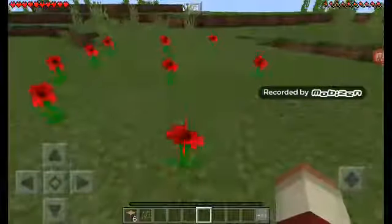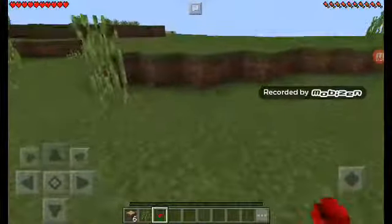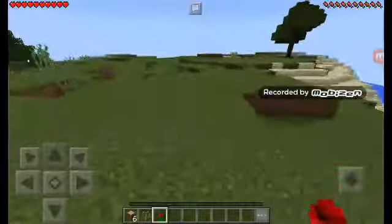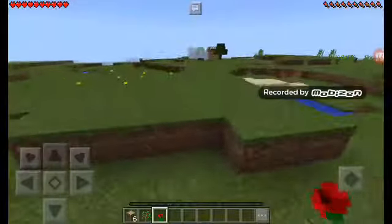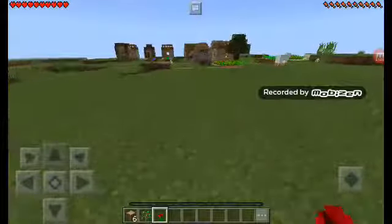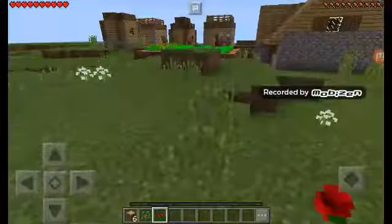Let's actually get a flower — a little poppy — to place down once we get near the village. The village looks like this. I'm going to come towards it. It's right here. Yep, here it is. I'm just going to be going into the village.